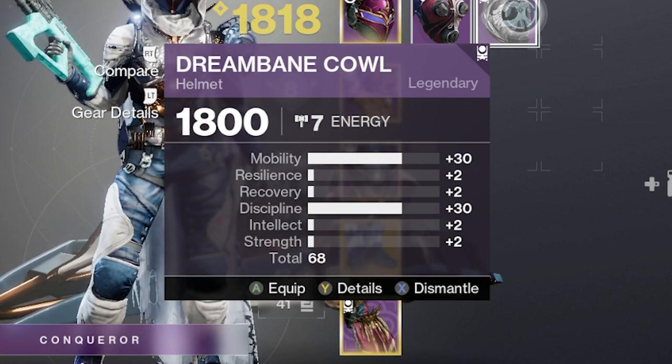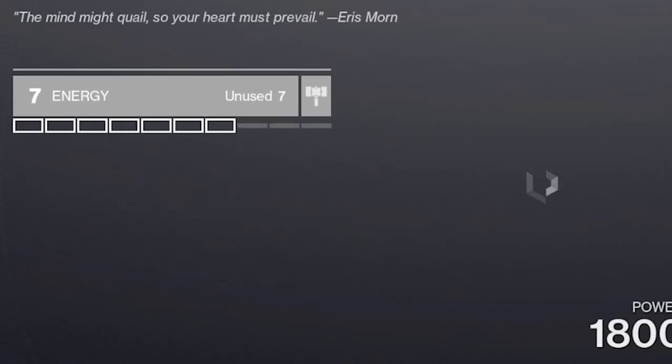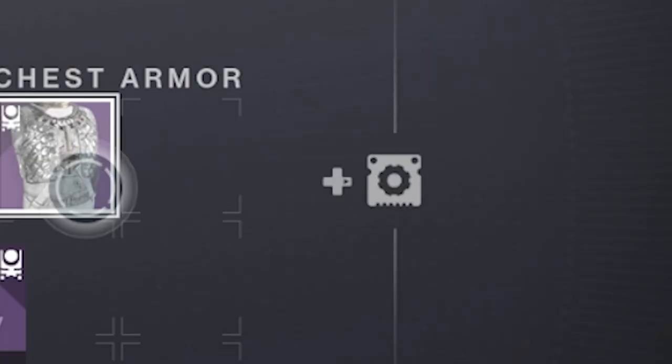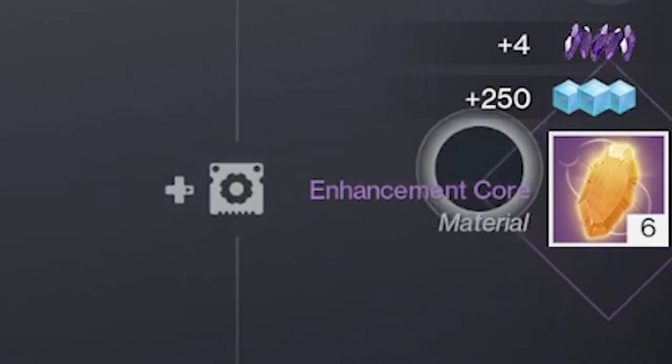The final step is to inspect your armor and see what you got. I've gotten these pieces, and since I don't like some of them, I'm going to convert them using one simple trick and get six enhancement cores for free.